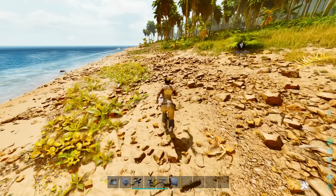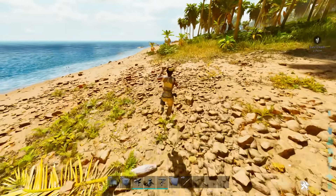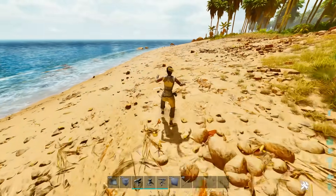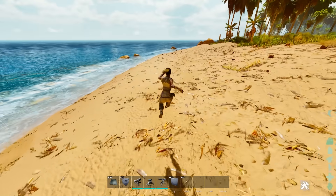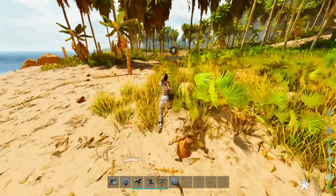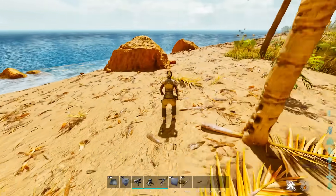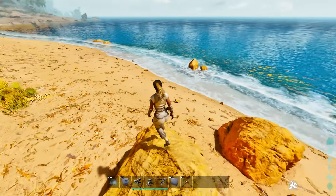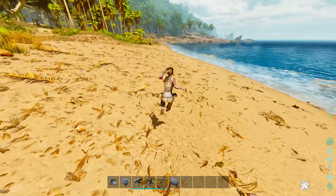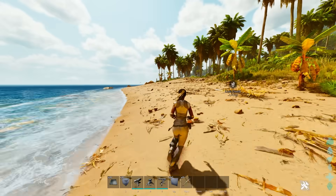Number ten: jump spam is gone. You used to be able to spam jump to increase your speed, but they've completely removed that — due to the lack of move speed and jumping being a bit slower now. You can no longer launch yourself huge distances using that move speed and jump spam glitch. Also, your character always jumps off the same foot, which is a minor annoyance.